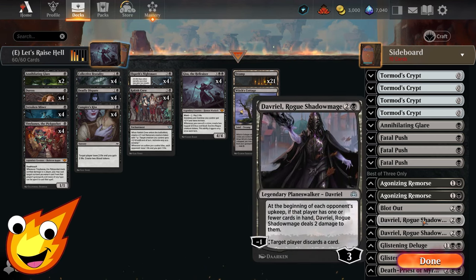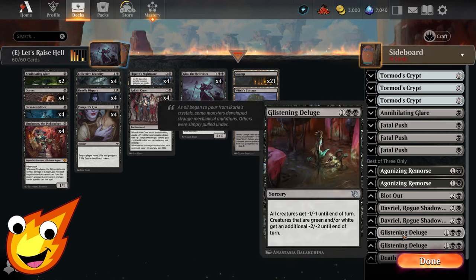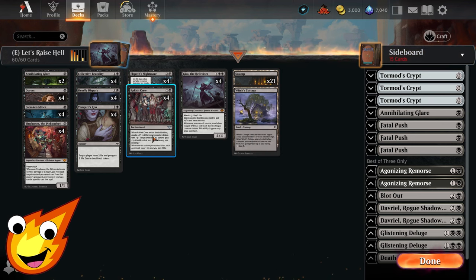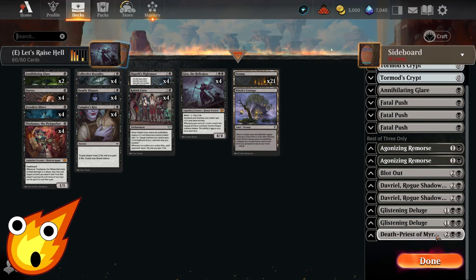Also in the sideboard, Davriel is a slow way to ping out the opponent and close out the game. For a pseudo-wrath, Glistening Deluge gives all creatures -1/-1 until end of turn — this can actually help us if Rakish Crew is out, pinging the opponent. It also gets a buff against bigger green and white decks, hosing mono green and dealing with convoke decks quickly.